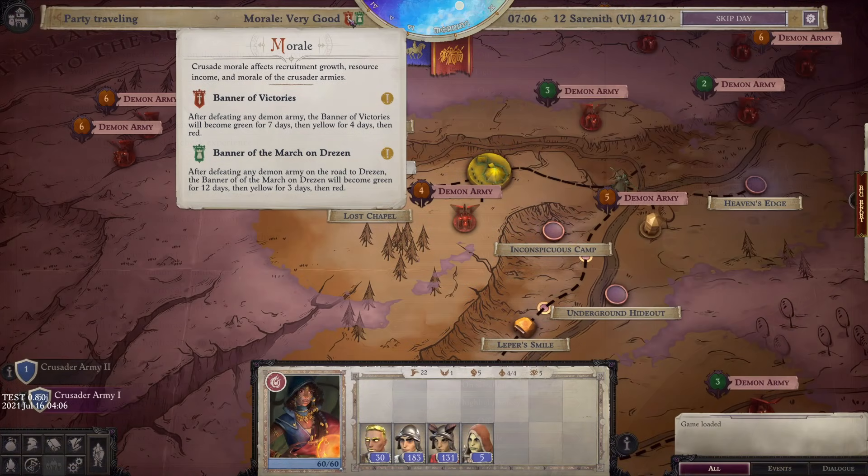The other big change with this update is the morale system. Technically this has been in-game up to this point, however it was unclear what the final implementation was going to be — basically, if you lost a lot of battles or time went by, your morale would drop. They've now added the UI for this so it actually makes sense.